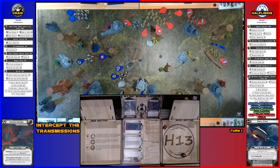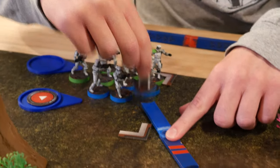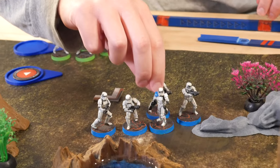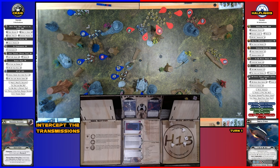The Dewback has Armor 1, so re-roll one save. Drew a core — activating these stormtroopers. They take a move then shoot at the Magna Guards — one hit, no suppression. They tried.